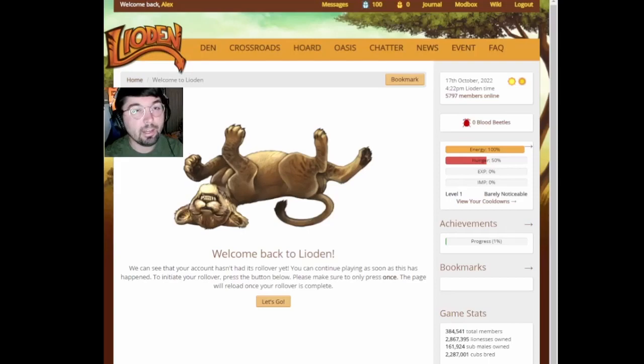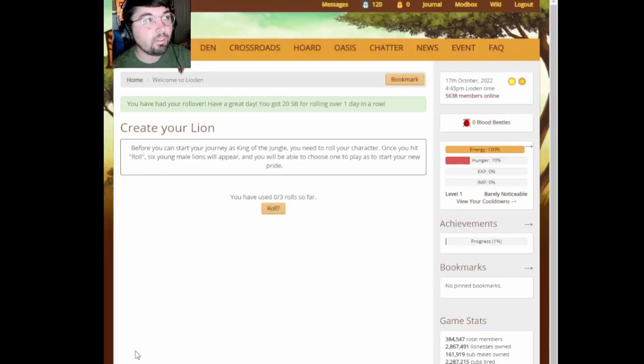What's going on guys? Welcome back to GrissCast. Today we're checking out a browser game called Lioden. From all I know is that you're supposed to be breeding lions — virtual lions. Let's be clear. If that doesn't sound cool, I don't know what is. So we're going to check it out. I'm in the tutorial here. Let's get into it.